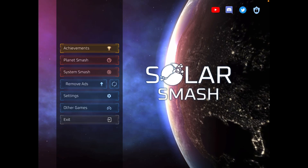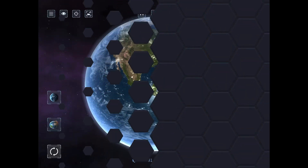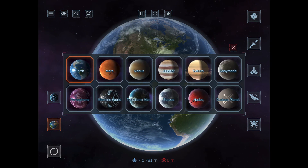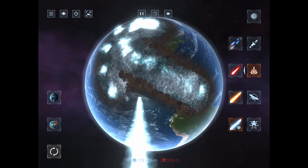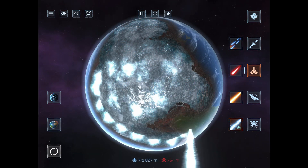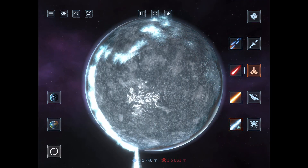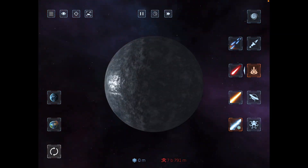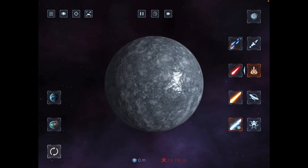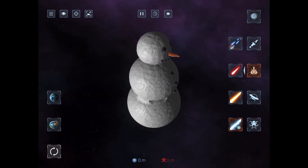Hey guys, welcome back to today's video. Today I'll be showing you how to get the snowman planet on Solar Smash. You want to get Earth out, then there's this new beam — just cover the whole planet with ice. Once you've done that, it should come up with a notification saying that you've got a new planet, and then you have the snowman.